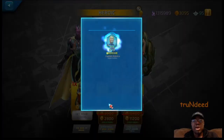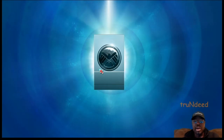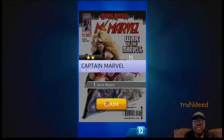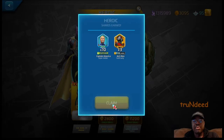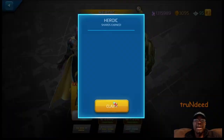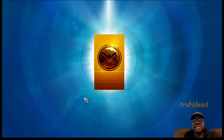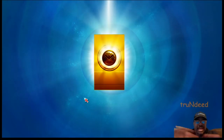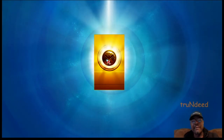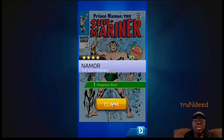Getting some good pulls — a lot of two-stars toward the back end. We'll take the twos. It just helps progression. Magneto right there. So we got four Heroics to pull — two-stars, three-stars, and four-stars in those. Started off with a two-star Ms. Marvel, then two-star Captain America — Rogers version. So cool there. Hoping for a three or four-star out of this one. Got a four-star — good little four-star right out the rip.